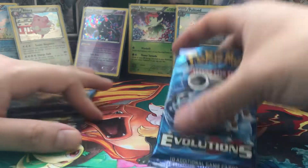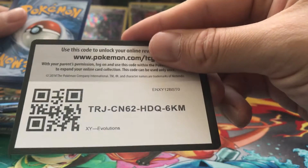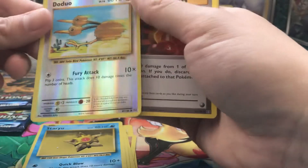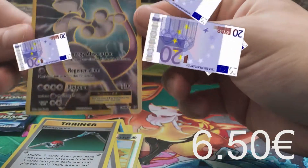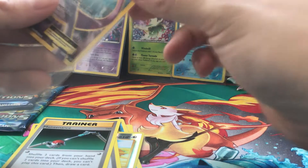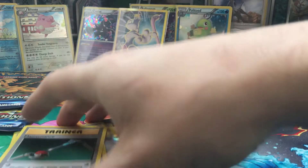Let's open the three Evolution packs. From the first one we get Pikachu, Machop, Widel, Doduo, Staryu, Doduo as reverse holo, Super Potions, Brock's Gift, Maintenance, and Mewtwo EX. I think this is one of the best cards you can pull in this set — let's put it in a sleeve. Beautiful card.